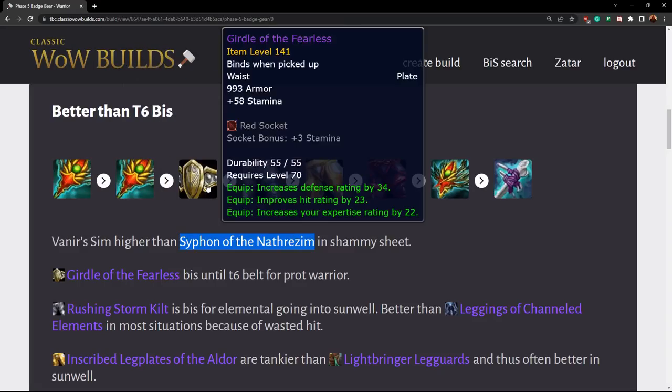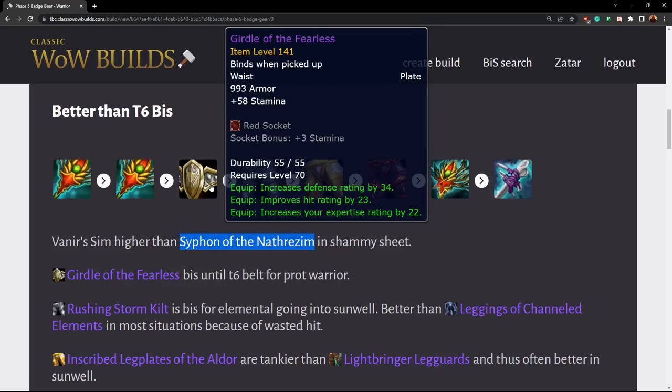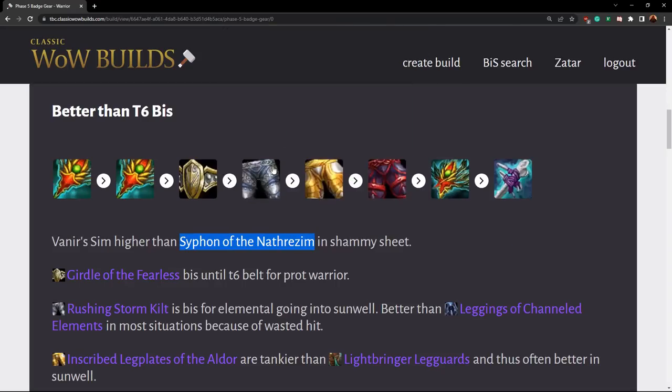Then we have the Girdle of Fearless. This is a really strong belt for a prot warrior — they want hit, expertise, defense, and stamina, and it's basically perfectly statted. It is better overall than the belt from Gertog, but it has less survivability. So you'll still use that old belt for something like Brutalis if you really need tankiness, but this is going to be an item that most prot warriors use at all times.